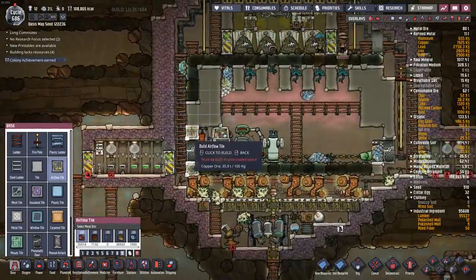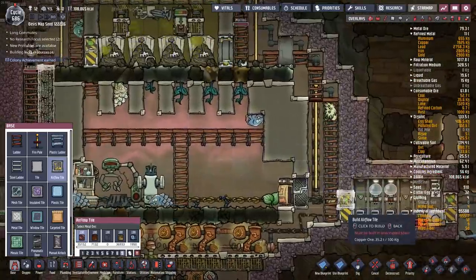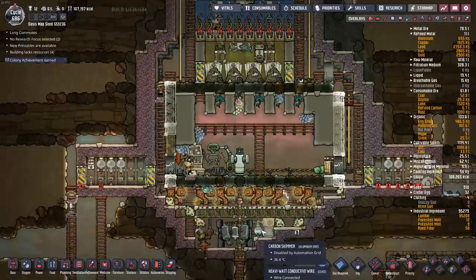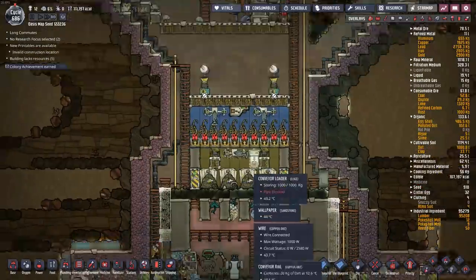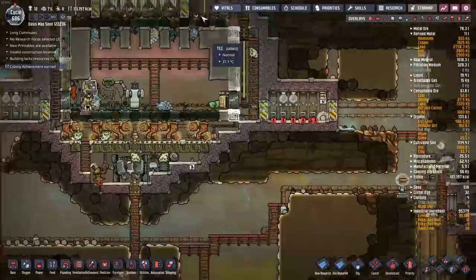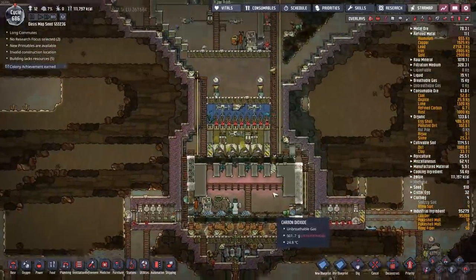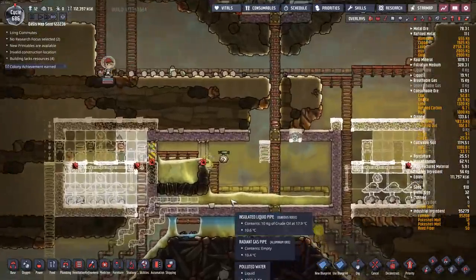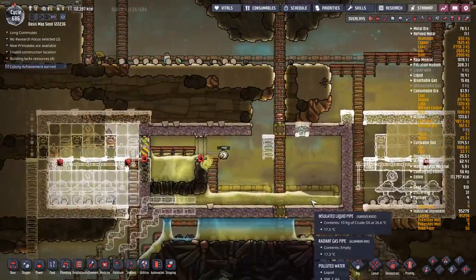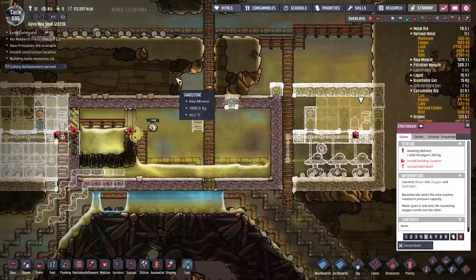Let's improve the flow down here a little bit. We don't need all of these solid tiles — we can replace those with airflow tiles so we can get this carbon dioxide out of here and down below. I don't think I'm going to get these oxy ferns up and running again, at least not anytime soon. That brings up the good topic of water temperature.